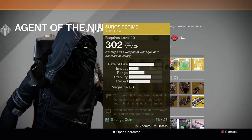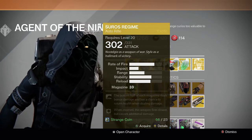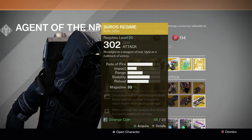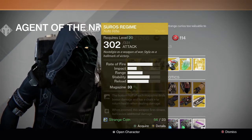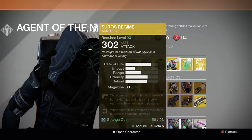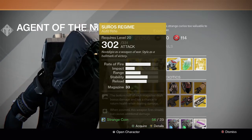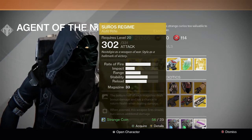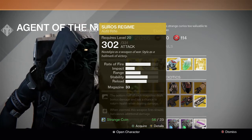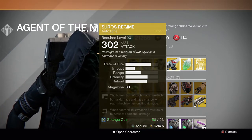For the weapon we have the Suros Regime exotic auto rifle. The bottom half of each magazine deals bonus damage and has a chance to return health. When dealing damage zoomed in, this weapon fires slower but can cause additional damage. It's still probably the best auto rifle in the game, but auto rifles got nerfed quite a bit over several patches. Suros Regime kind of fell off the map — it was one of the best PvP guns until they started nerfing auto rifles heavily in Crucible. Now it's all about hand cannons and pulse rifles.